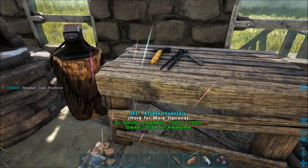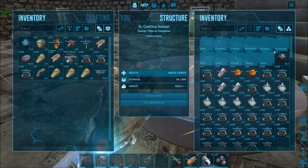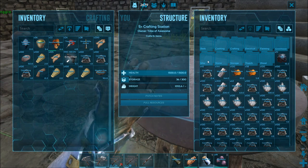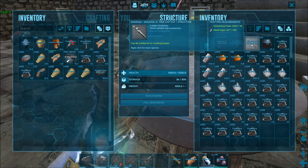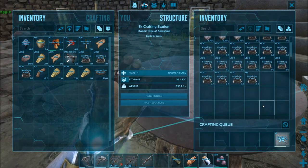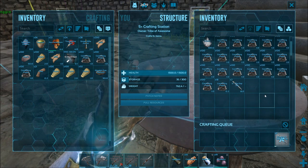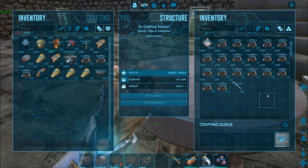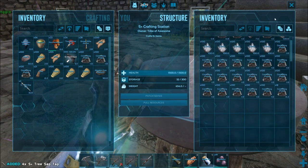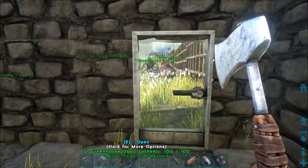Let's go ahead and stick all of this in there so we should have enough now. We'll craft one tree platform. Now let's do the tree sap taps — I wanted to use this to get the S plus ones. They're under miscellaneous, and I think you can do four, so we'll go ahead and do all four. One, two, three, and four — okay, we got that all set.